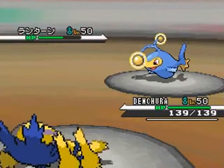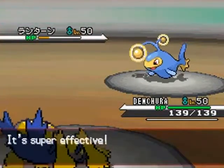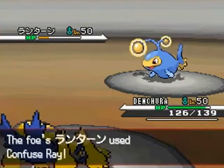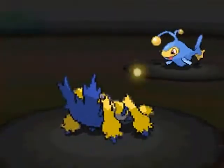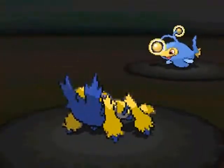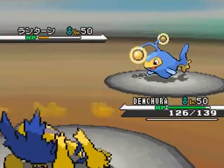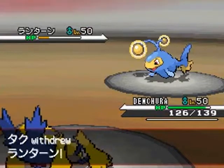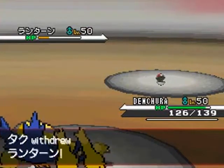Dentura uses Energy Ball against my opponent's Lantern and it's not quite enough to do a one-hit KO but it does a whole lot of damage. I'm actually surprised it did that much. Lantern has a reputation for being a special tank but Dentura is very well EV trained, plus I have a feeling that that guy has some kind of other spread.